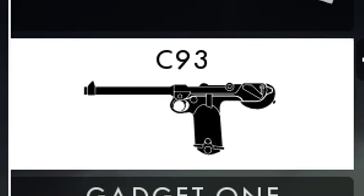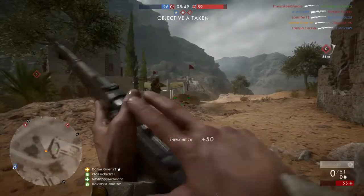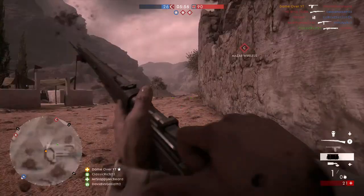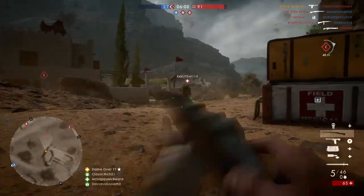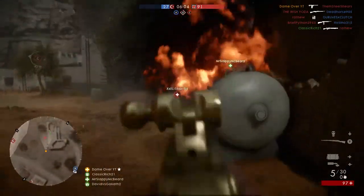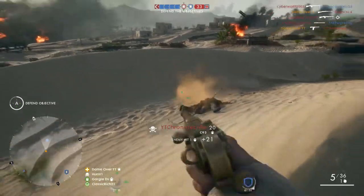For our secondary, we've got the C93, which has become a new favourite of mine as you can see from my previous builds. This complements the Selbschlader 1906 because it's got almost double the amount of bullets in the mag. If you're in a pinch and don't have time to reload with your primary, this is definitely the weapon to go for. With 9 bullets in the mag and a really fast fire rate, you should be able to put down those already weakened enemies really quickly.